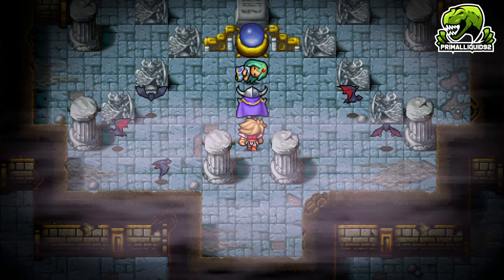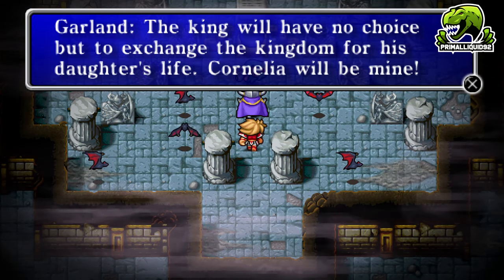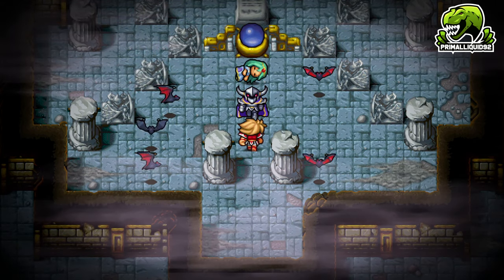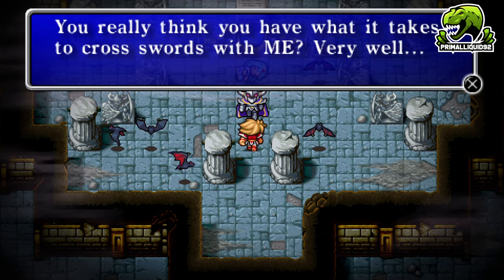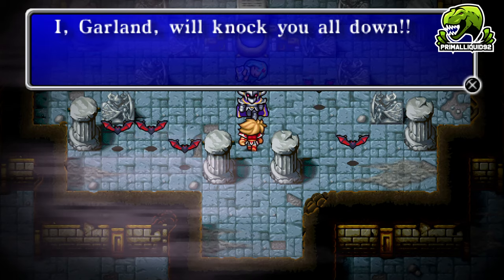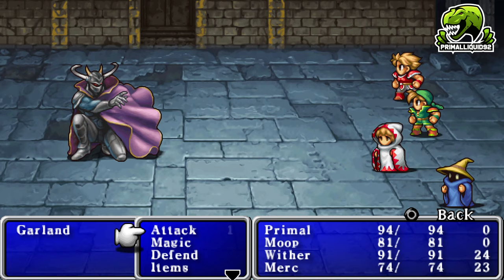We're level 5 now — more than enough for the boss. Here is Garland and Princess Sarah. He says the king will have no choice but to exchange the kingdom for his daughter and that Cornelia will be his. Garland gives 130 EXP and 250 gil upon defeat, drops a Broad Sword, has 212 HP and around 15 attack — he's not weak or resistant to anything.